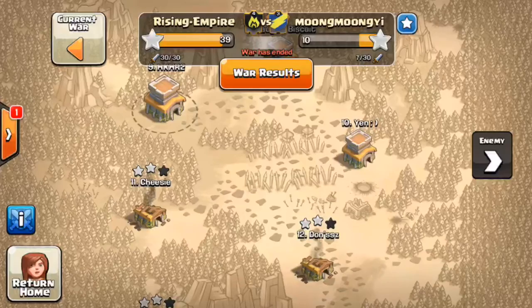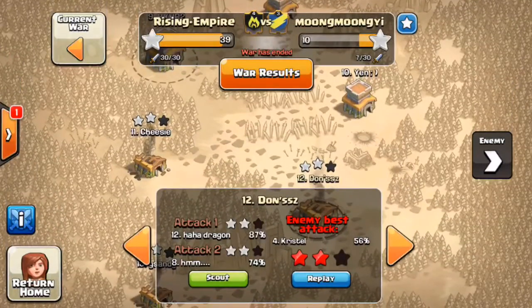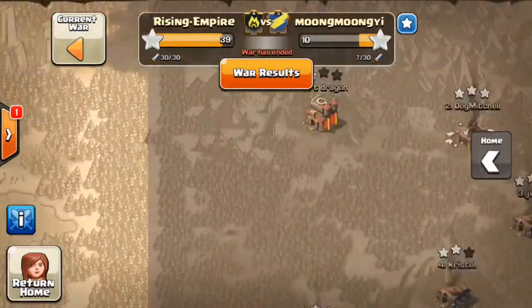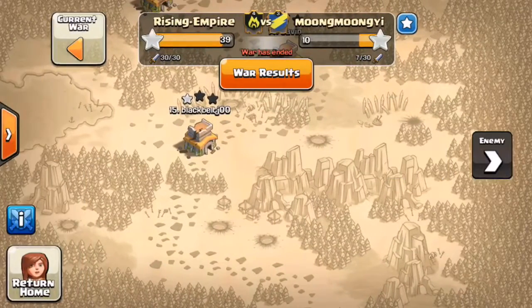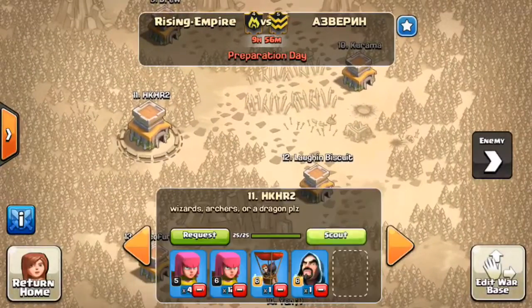The same Crystal guy attacks number twelve and only gets two stars. No wonder we crushed them — it was just an overkill. Now we're in another war and I'll show you my war base. It's been doing really well.